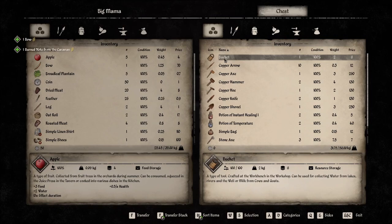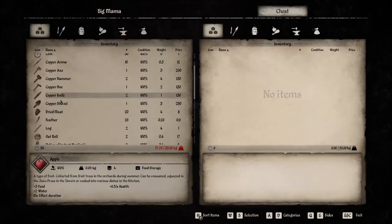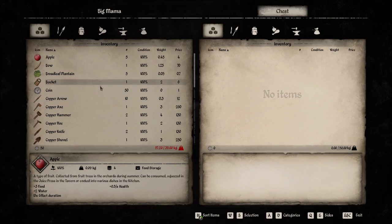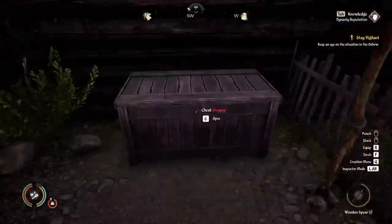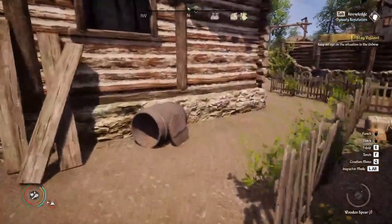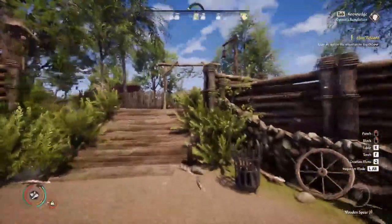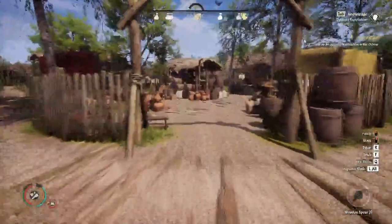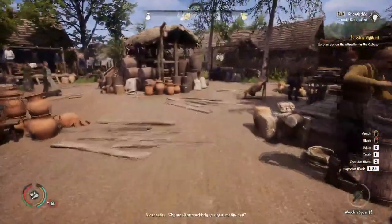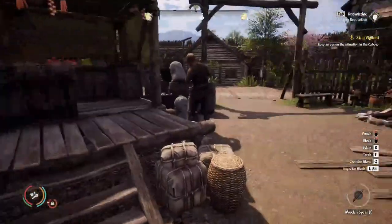I'm going to take everything. I might actually sell some of this copper stuff. I should be able to move — so it's gone in the yellow. We're going to go to the market and sell some of these copper tools because at the start of the game I'm not too bothered about making stone axes and tools.